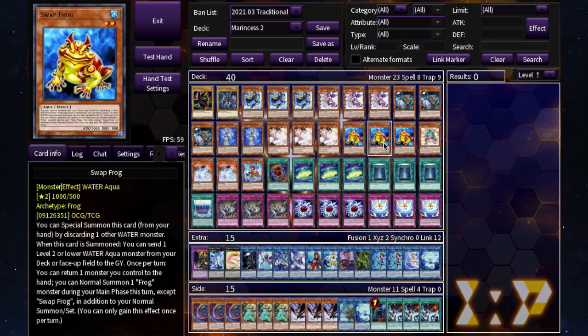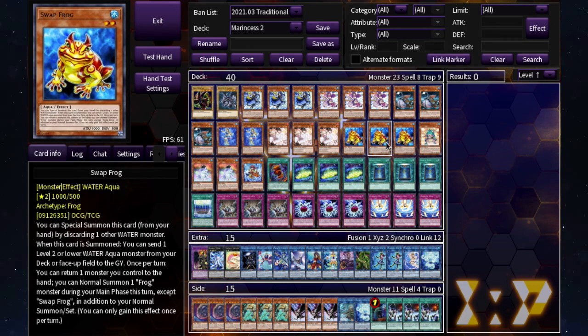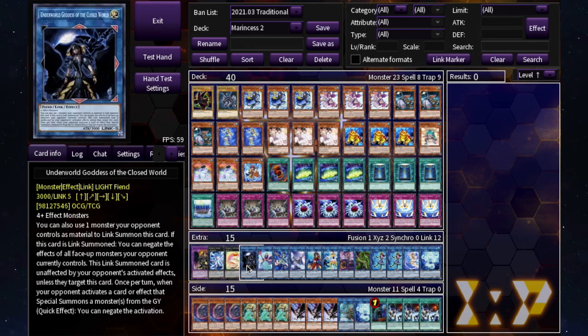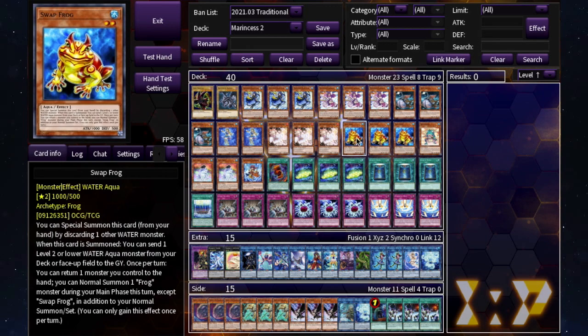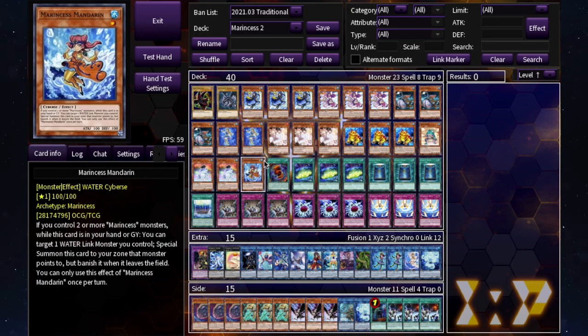We're running the whole frog package: three Swap Frog, one Ronintoadin, and two Dupe Frog. You summon Swap Frog, send one of your other frogs to the graveyard, bring it back to your hand, special summon it, send another frog, then you can special summon the other frog to make Toadally Awesome, go into Verte Anaconda, or other monsters. It just leaves more options if you don't get the perfect opening hand.